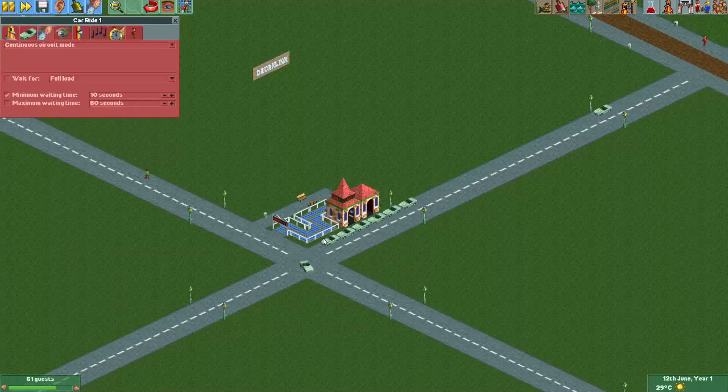Now if you don't want the cars to leave unless there are any guests in it, you should tick here — any load, and this check mark. Of course it's in test mode now, but when we open it, the cars will only leave when there's at least one guest in them. I think these cars actually always need two guests in them to actually leave the station.